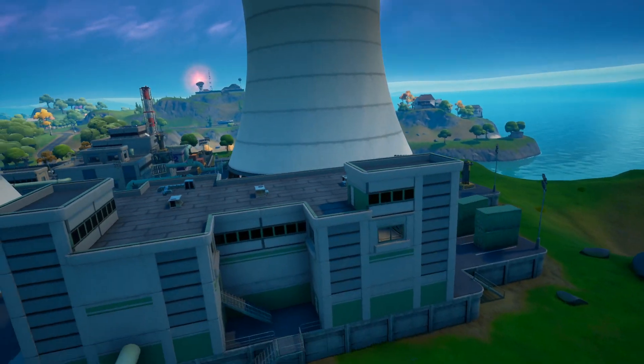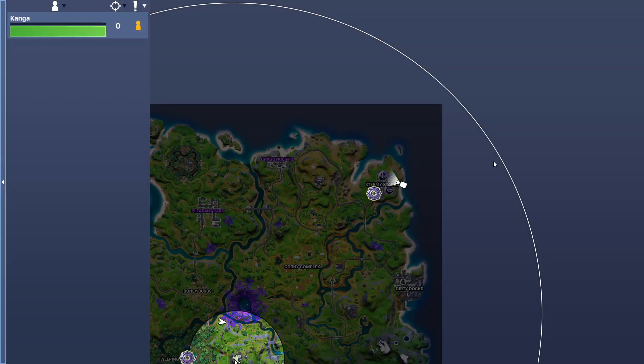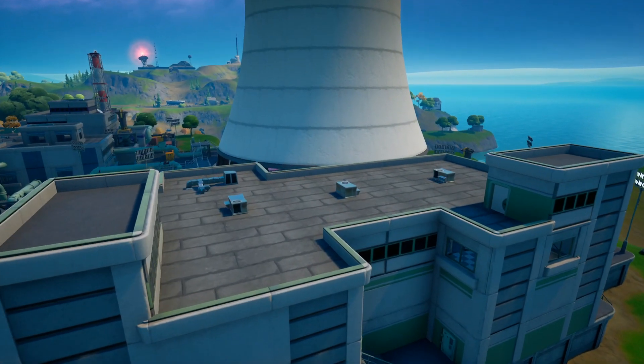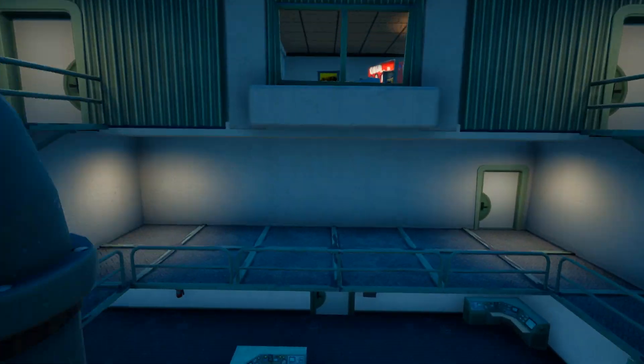The last NPC I forgot to go to while I was in the game, but this is going to spawn at Steamy Stacks at the top right corner of the map. I'll have a card in the top right of the video since I made a video on this NPC — Human Bill. This guy's going to work as well for this challenge.